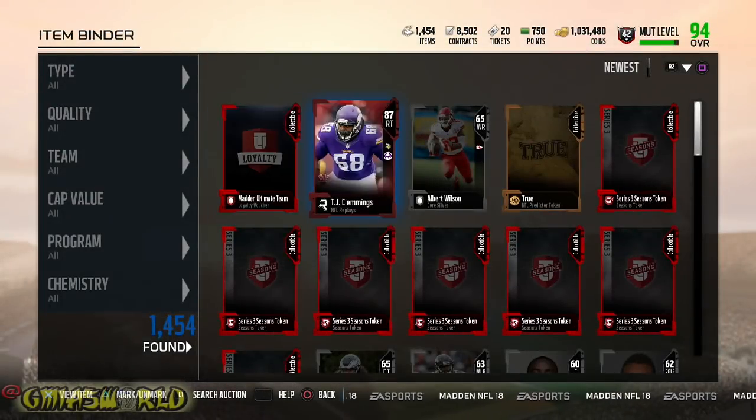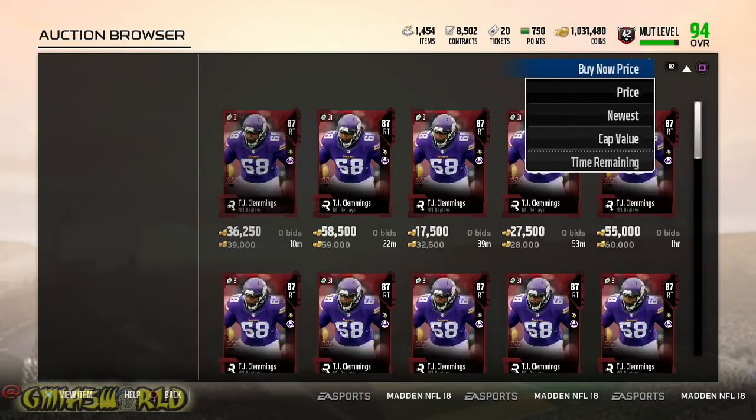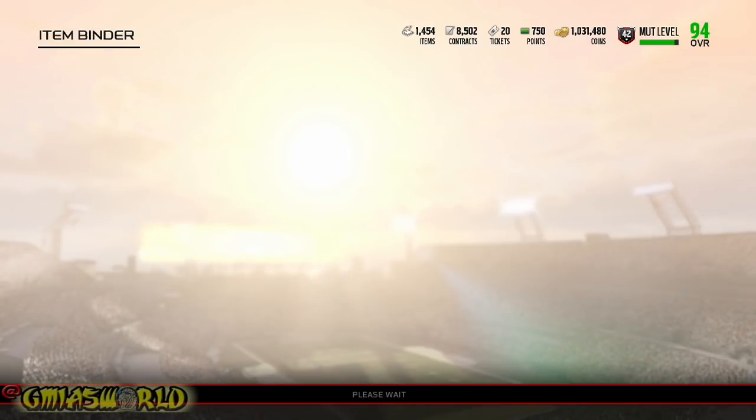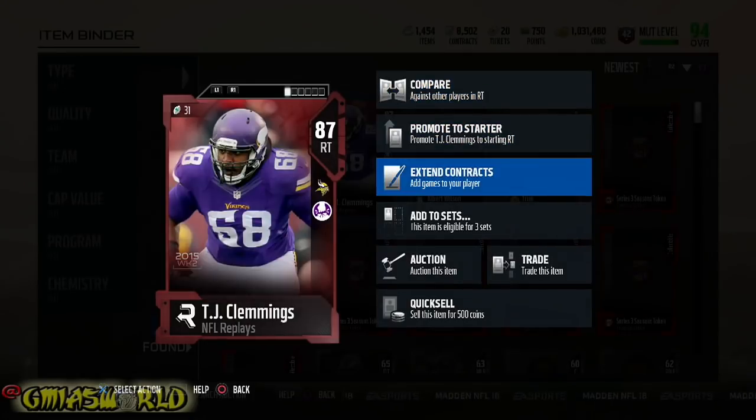Oh, that's a loyalty badge. What? What do you mean I can't do nothing with that? I was on the wrong thing. All right, so he's at 30 — probably 28. We'll put them up. We just got 25K. And then we have our loyalty badge. That should be the second one.